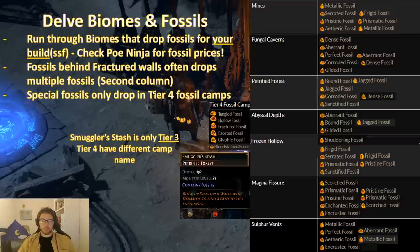Furthermore, you can get some special fossils — tangled, hollow, fractured, faceted, glyphic, and bloodstained — but they don't drop in Smuggler's Stash. Smuggler's Stash is only a tier 3 fossil camp, as you can see by the fossil marker. You need to look for tier 4 camps, which are all the other fossil camps except Smuggler's Stash — there you can get the good fossils. So you need to focus primarily on getting these by finding tier 4 camps, rather than delving a long way for Smuggler's Stash, because you will usually only get regular fossils there.